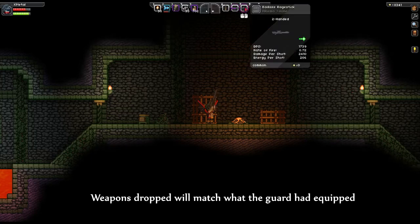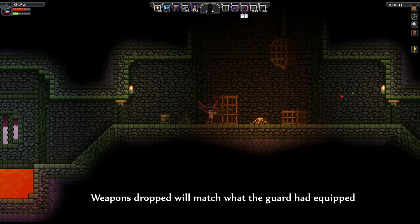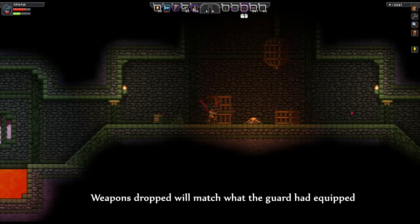And the final one is a plasma sniper rifle. Just like any sniper rifle, the attack speed is low, but the damage is very high with very high energy used.